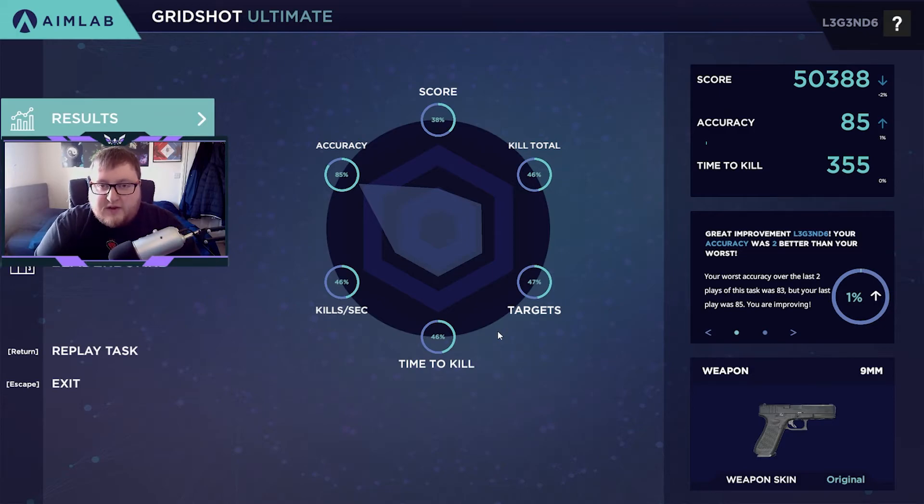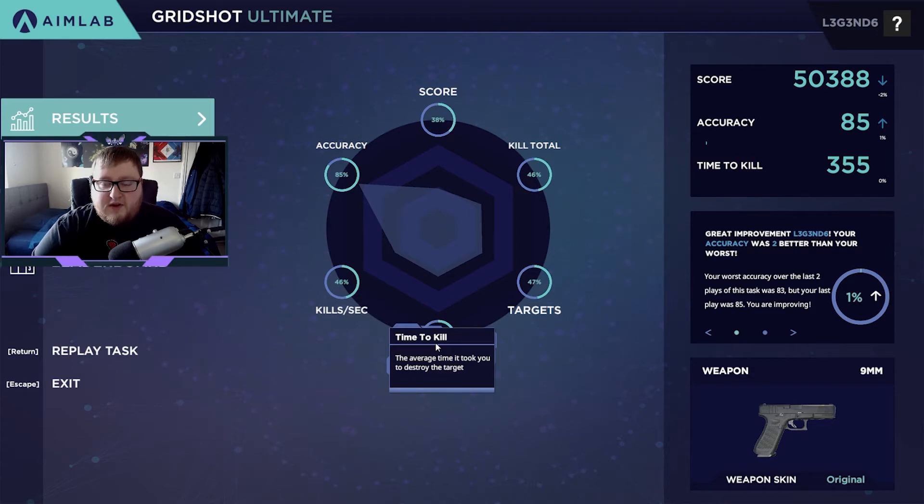Looking at my score now - I haven't played this in a while - it's at 50k, down 2% from my previous score, but my accuracy was up 1%. My time to kill remained roughly the same, which is actually very good because Halo is a high time-to-kill game - that's why a lot of keyboard and mouse players have difficulty with it. This is something you want to work on a lot: your strafing and being able to get targets killed quickly. My accuracy wasn't my worst, meaning I've had lower accuracy before but also higher - it just means I was less inaccurate than my previous worst. The breakdown shows my strength is accuracy, but I have a high time to kill, meaning I need to be quicker on perception and reacting to targets.